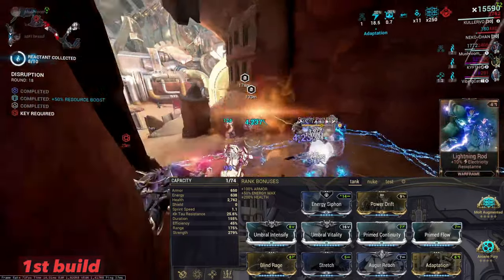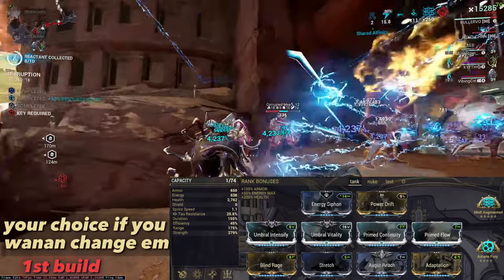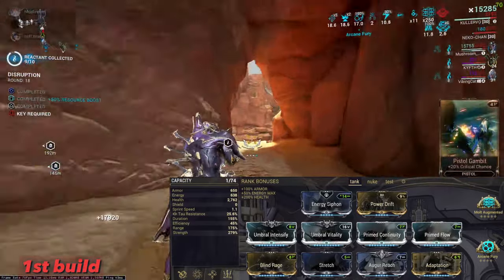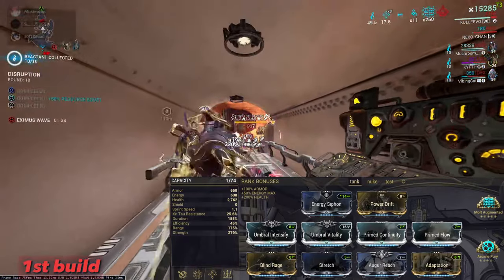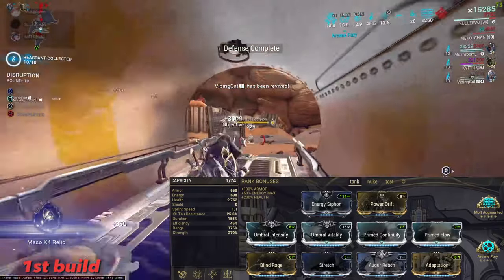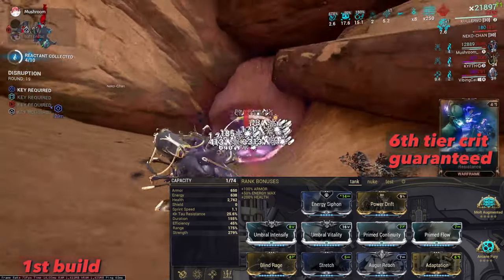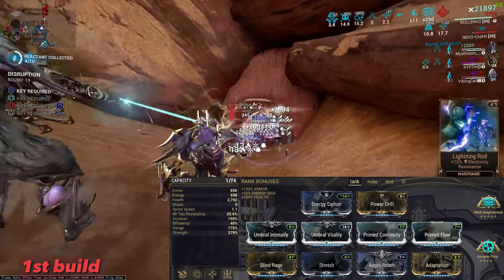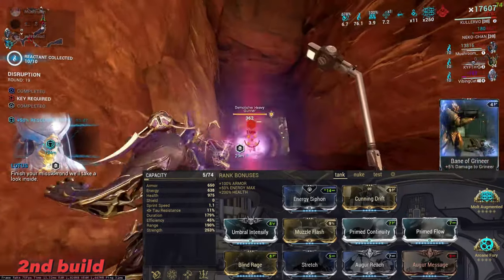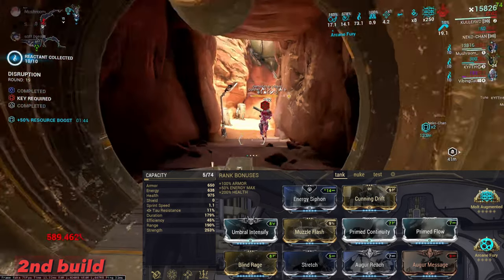For Kullervo in Disruption, we have two builds. The first is the one I used in the footage. I know Adaptation doesn't work on Overguard — the reason I have Umbra Vitality and Adaptation is so that I don't die instantly as soon as I run out of Overguard. With all the strength mods and multi-augmented, we reach sixth-tier crit for the first ability, just enough range for the second ability, and range for the fourth ability to collect combo.